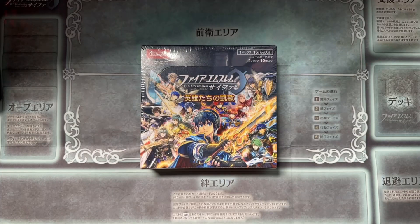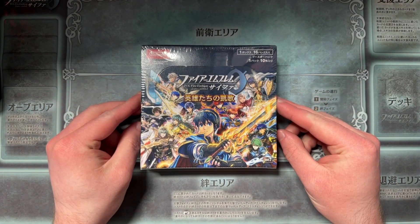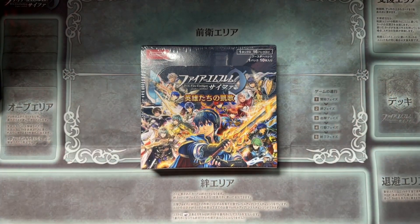What is up guys, Polter here, finally bringing you another Fire Emblem Cipher unboxing. Probably the last one, as this is the final booster box that has been made. This is Series 22, The Hero's Plan, and as you can see from the front, it is comprised of pretty much every single game all in one. They went out with a pretty big bang with this one.